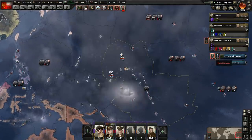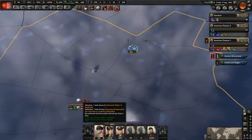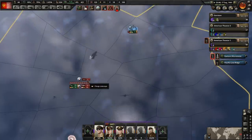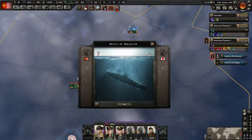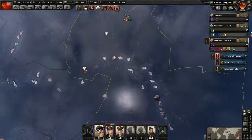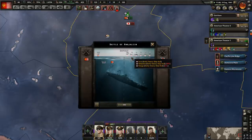Do we have any naval invasions we need to be concerned about? They're still attempting to invade Wake Island. In fact, that might be a naval invasion right there on Wake Island. Yeah, that's a troop convoy. So yeah, we're bombing them all the way across here — that's awesome! So they're going to be fairly weak by the time they get here. We're doing a little bit of damage to them.